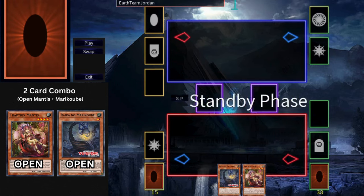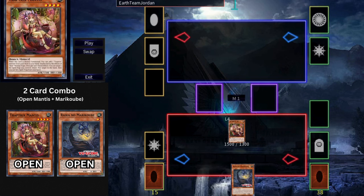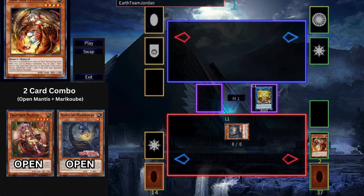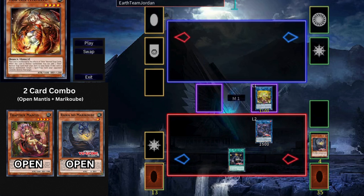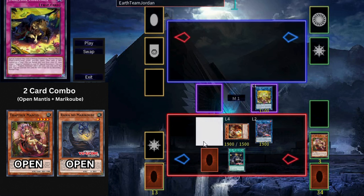This combo is a little weird — you normally want to search the Rikka engine, not draw it. But if your hand looks like this, you need to know what to do. You enter this combo line by opening Marikube and Mantis. Normal Summon Mantis and activate it to search Trap Tricks Mermilio. Link Summon Trap Tricks Sarah using Mantis, then Special Summon Marikube by discarding Mermilio from hand. Marikube triggers to search two Rikka cards — search Kamikiri and the continuous spell, then banish Kamikiri. Activate the continuous spell's second effect to summon the banished Kamikiri, then Link Summon using Marikube and Kamikiri to go into your Link 2 Rikka. Kamikiri triggers in Graveyard to revive Mermilio, which triggers Sarah to set any Trap Hole from deck — set Holtea.